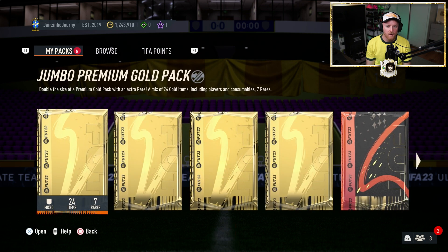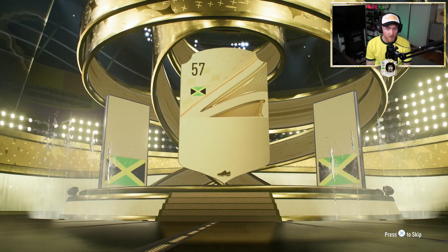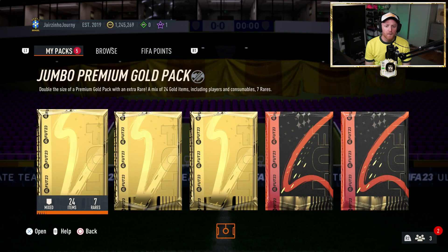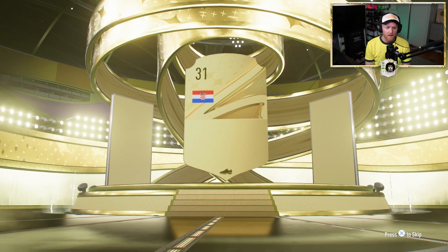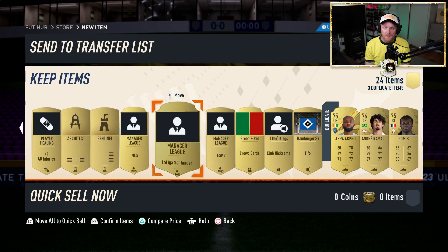Six packs to open. Let's kick things off with the Jumbo Premium Gold Pack — we've got two of these. Can we get anything good? In the first one, not even a board. We've got a Jamaican raw striker — Michail Antonio. Jumbo Premium Gold Pack number two. Give us a walkout. A very bright light but no board unfortunately. Set forward from Croatia — Kramaric.